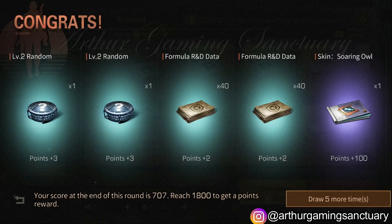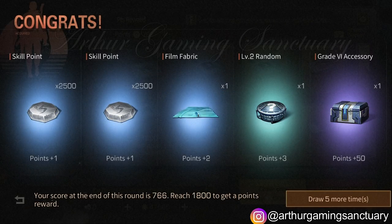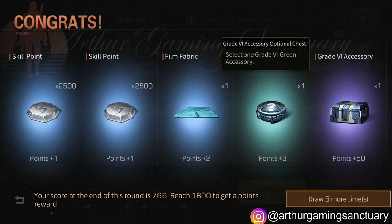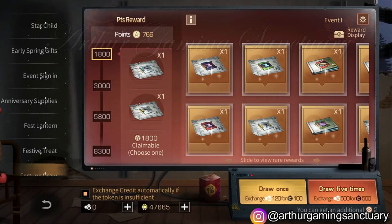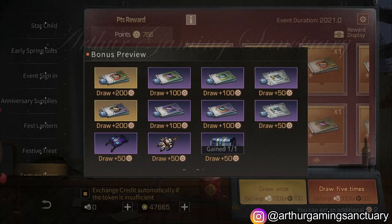Oh, we got the Storing All — I think this is tier 2, it's okay. Oh, we got the Grade 6 accessory box! Finally we got it. After how much? I think it's around 10k, yeah, maybe 10k to 11k. It's around 10k something.